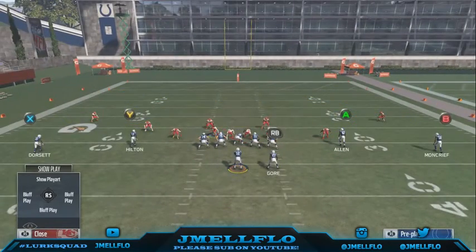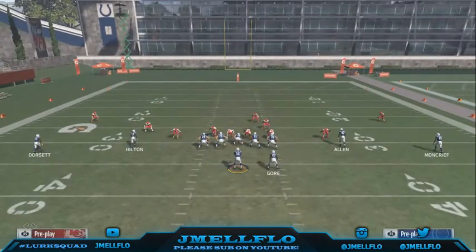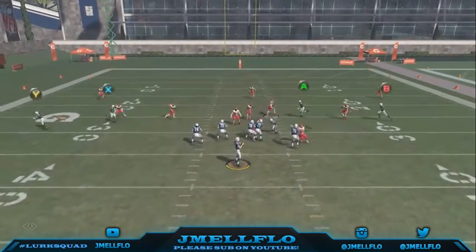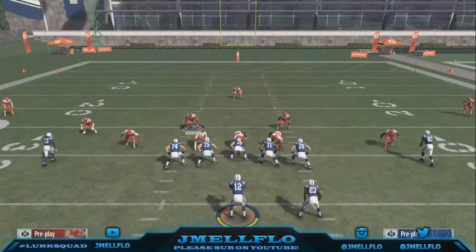You come hover here with the linebacker, and you can even spy this guy. They're gonna think that blitz is coming. As soon as they hike the ball, you max protect it because it looks like the blitz is still coming and they can't really do anything about it — hopefully your pressure gets there.